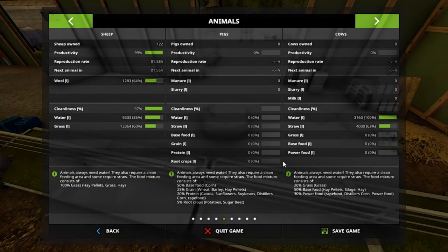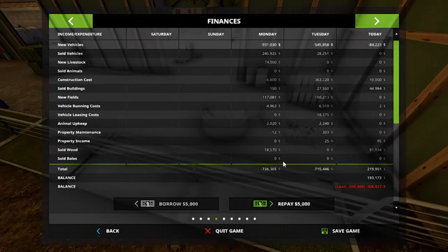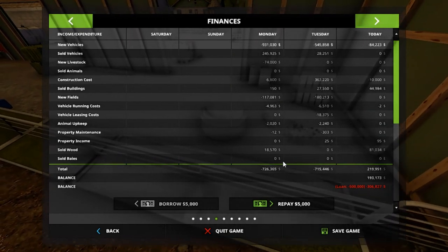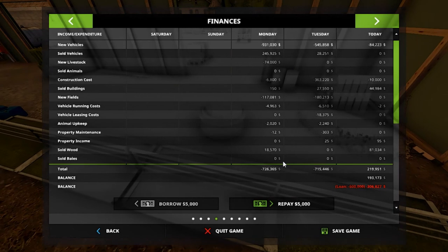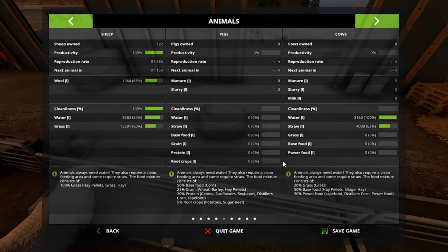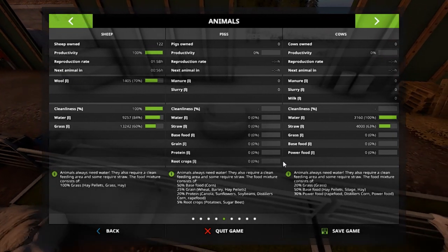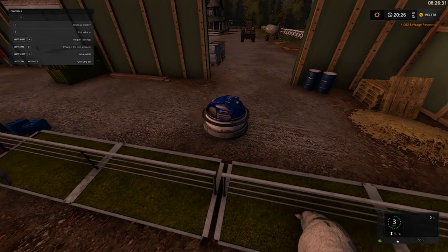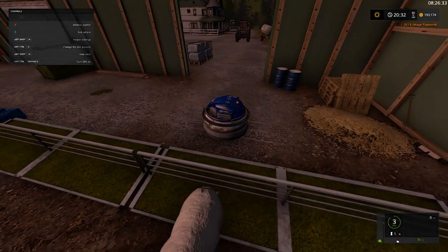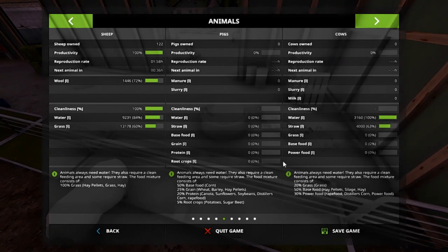We had a loan of 500,000 — I did not know we had that loan, I forgot about the loan folks. About done, 10 more percent on the grass there. The sheep got 122 sheep now, and the wool pallet's at 72 percent. Let's check our crops — they still ain't grown.